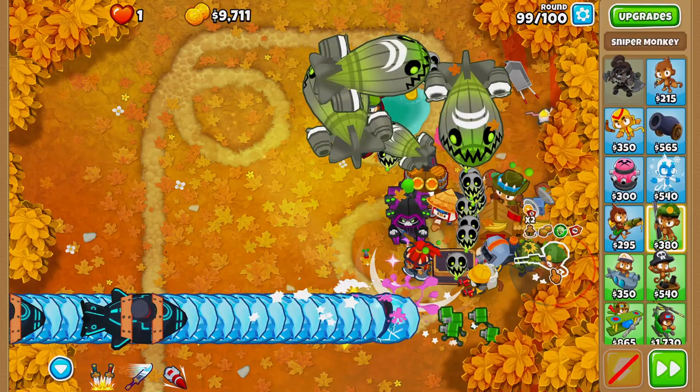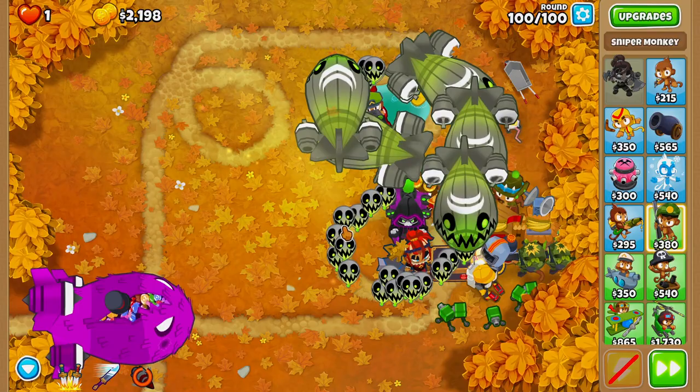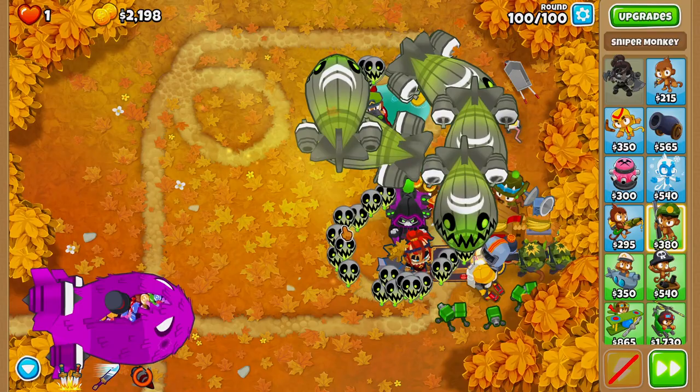Because we have a little bit more money left over on round 99, let's go ahead and grab another May Moab with Night Vision Goggles and Shrapnel Shot. Now we're on round 100. We'll activate our First Strike as soon as the Bad Balloon gets on screen, then wait until our First Strike is off cooldown, and hit our First Strike.